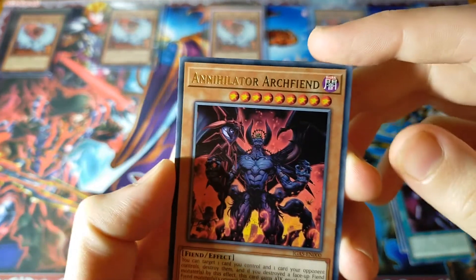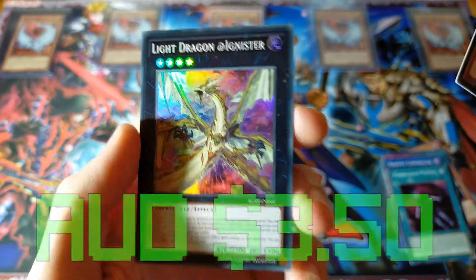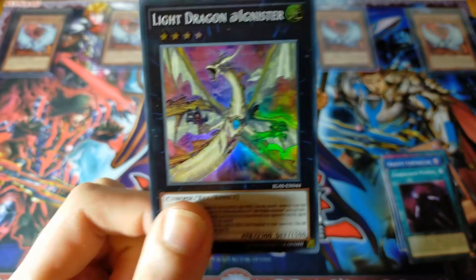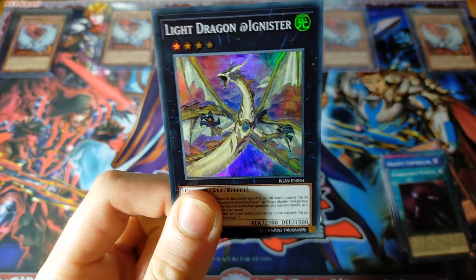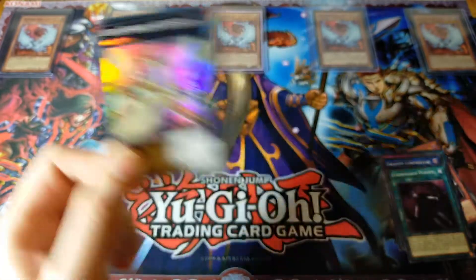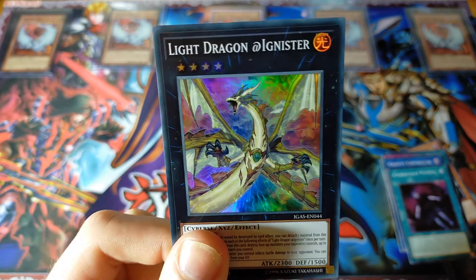Back to our Archfiend, and behind him... Light Dragon at Ignister. So today's Down to One — we've failed to pull anything higher than a super rare, but seeing as this is the cover card of Ignition Assault, I'll give it a pass. Even without Ghost Ibuses here, that was the best we could do. Not too shabby, to be honest.